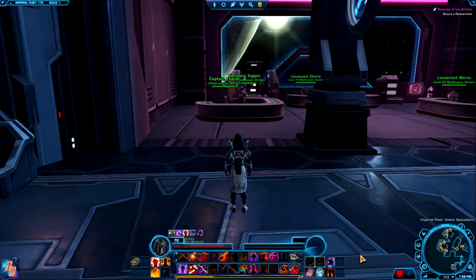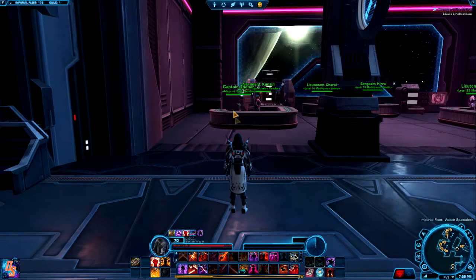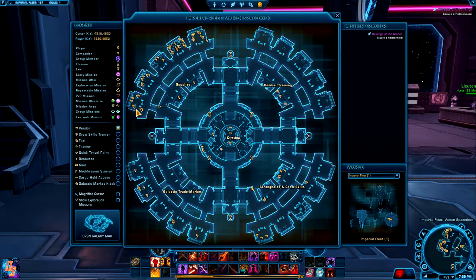At the number 4 spot, we have something that hasn't always been in the game but is now a pretty awesome resource for newer players, especially right off their starter planet — they can look pretty decent without buying any cartel market armors. Up here in the supply section, down at the bottom on the outer ring, you have an Adaptive Gear Vendor.